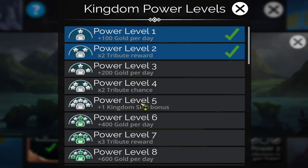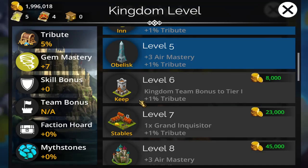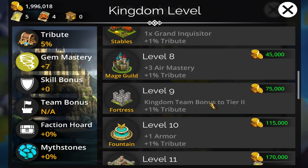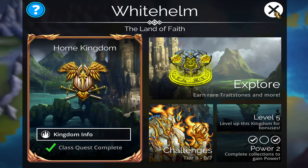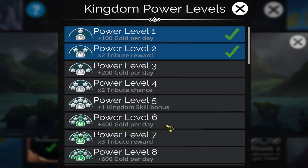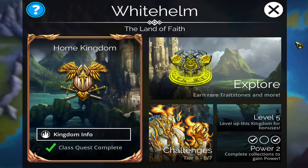At power level five, each kingdom has a kingdom skill bonus — for example, this one gives armor. You also get a stat at level 10. So there's kingdom level and kingdom power: kingdom level just costs gold up to level 10, and you get a stat at level 10. Then kingdom power level five gives another stat — so two armor from just this one kingdom. There are 34 kingdoms, each giving a different stat.